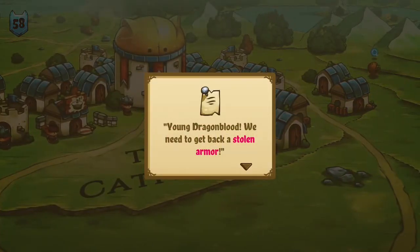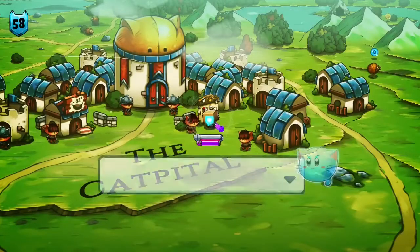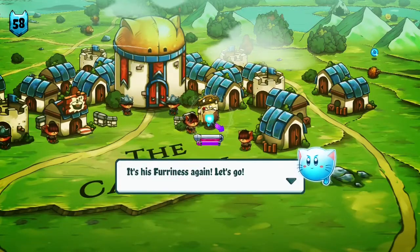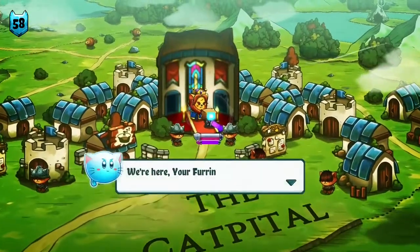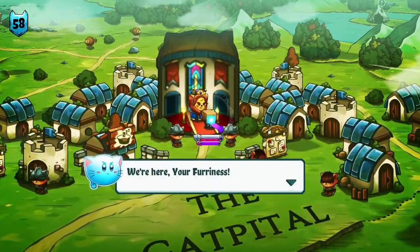While we're here, let's see what's on this board. The Heirloom Armor — that sounds like a piece of kit we can go for. Young Dragonblood, we need to get back a stolen armor. It's his furriness again. Let's go. King Leonardo, we're here, your furriness.